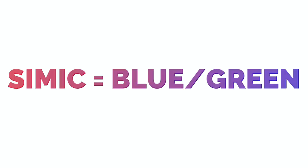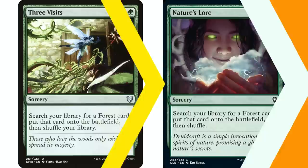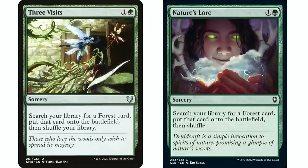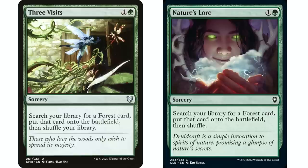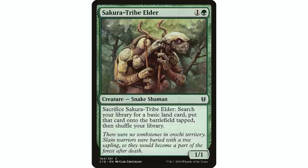Starting out with something Simic does really well — ramp. Three Visits and Nature's Lore are my go-to's. I like two-mana ramp spells in particular. These will go get a forest card, which means you can go get a Breeding Pool in your Simic deck, fixing you in both colors. It can also enter the battlefield untapped, which is a huge bonus. These are probably the best options in most decks for ramping.